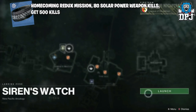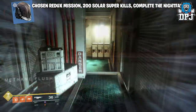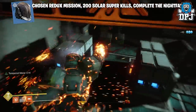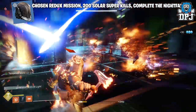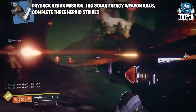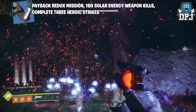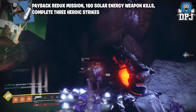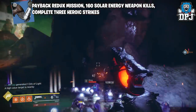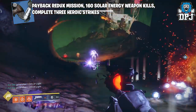For the Titan helmet you need to complete the Chosen Redux mission, get solar super kills, and complete the Nightfall. I recommend using the same strategy as the Hunter and Warlock super kills — public events, rallying flags, killing enemies, and rinsing and repeating. As far as I know there's no exotic armor piece in the game which will assist you here. For the Titan gauntlets you need to complete the Payback Redux mission, get solar energy weapon kills, and complete 3 heroic strikes. Go to Nessus in the Hollows area with the Sunshot, wait for enemies to face off against each other, and lay off a few shots. IO Lost Oasis and the Trostlands on EDZ also work, as does the EP.